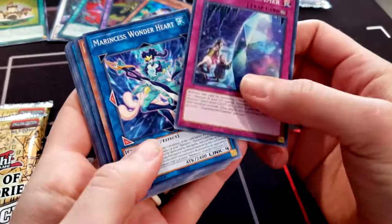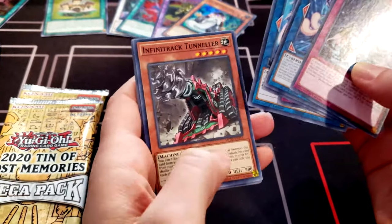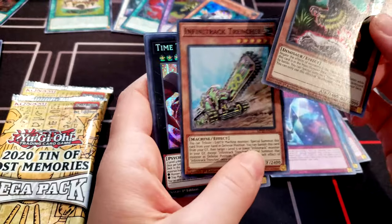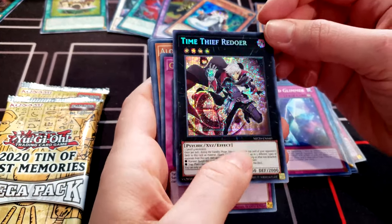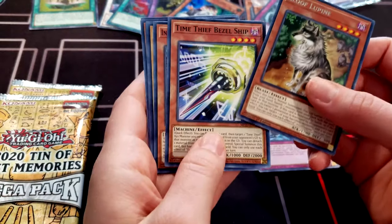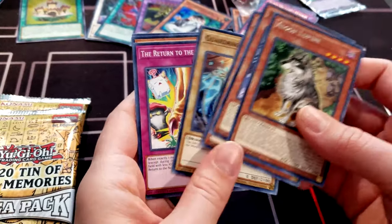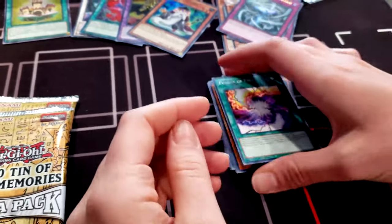We got Glimmer Marinus, Wandering Valkyrie, Marinus Current, Marinus Angel, Infinite Track Beat Raptor, Infinite Track Trimmer, Time Thief Redoer, Storm Dragon's Return, Aloof Lupine, Time Thief, and Infinite Track. Not the ones we were looking for — no Dragoon yet.